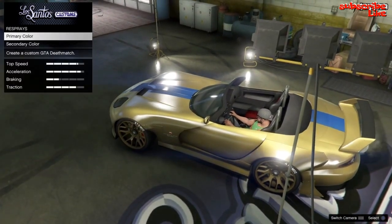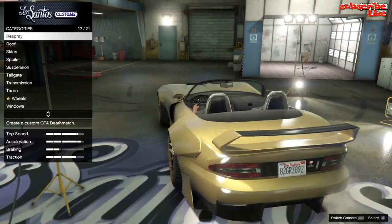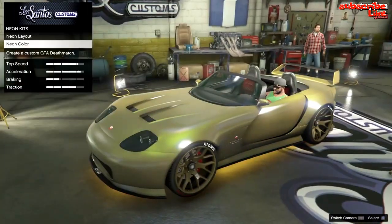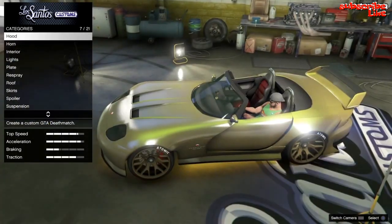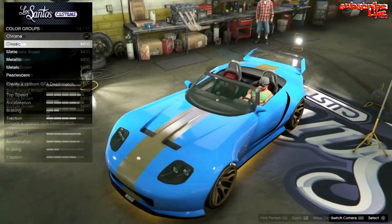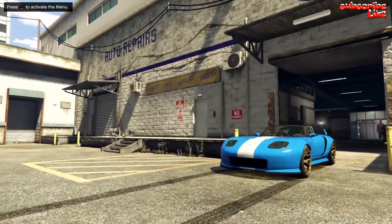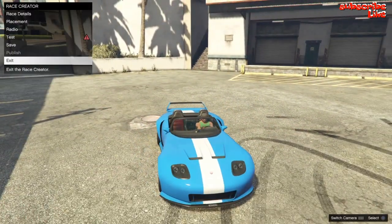On a side note guys, you can save any of these vehicles that you want in your story mode character garage. This glitch is totally awesome. Don't forget to drop a like. After you're done modding your car, back out. What you want to do is exit the Creator mode and go back to Story mode.